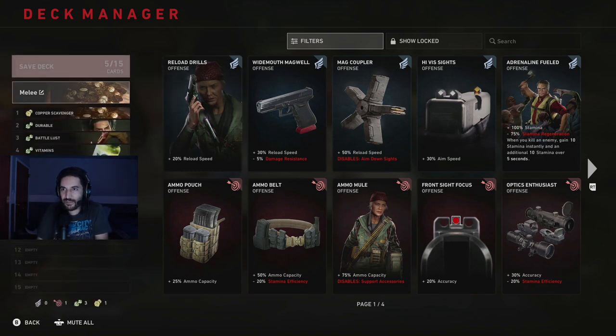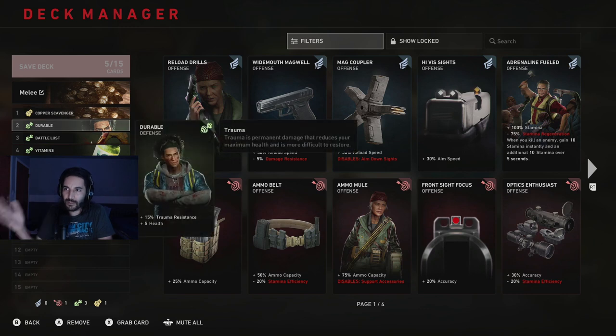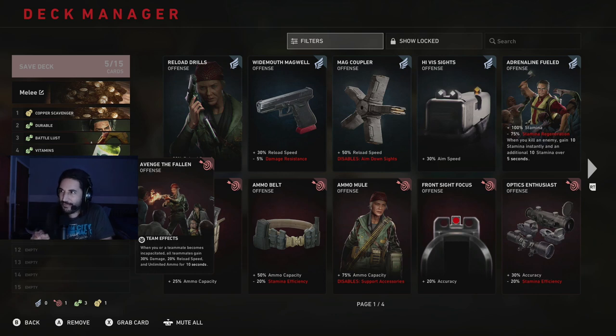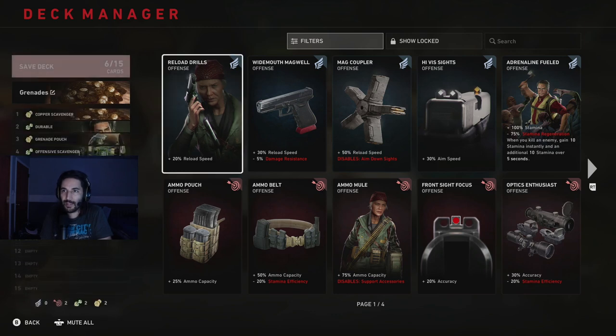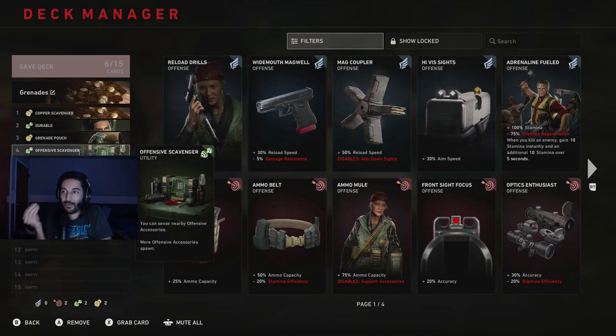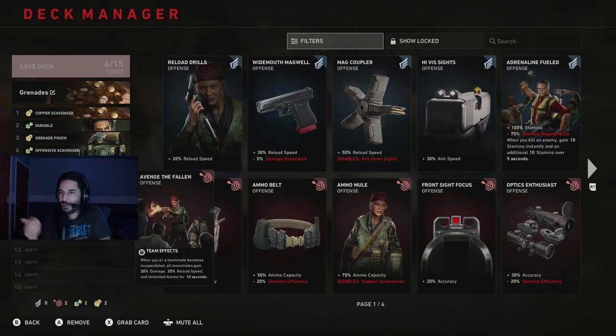So melee deck - Copper Scavenger, always good to start off with if you don't really have anything else to put there. Durable, again I would use Durable if you can. Then if you want to melee, put some melee cards like Battle Lust - melee kills heal 2 health, good card if you're going to keep to melee. Vitamins for more health. Avenge the Fallen. For the grenade deck, Copper Scavenger, Durable, Grenade Pouch, combine that with Offensive Scavenger to sense nearby offensive accessories. Combat Knife in there somewhere.